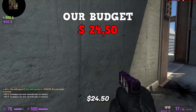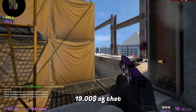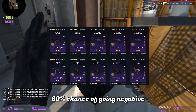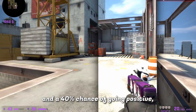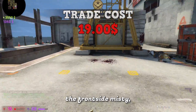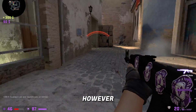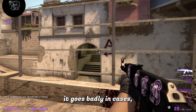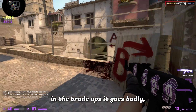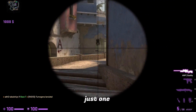Our budget left for today is $24.50 and we're going to use up $9 of that. This trade has a 60% chance of going negative with a 40% chance of going positive. This trade is all about finding the Front End Misty, which would give us a new budget of around $80. However, if it goes badly in the trade-up — Gabe, can you make me do a good one please? Just one bro, just one.